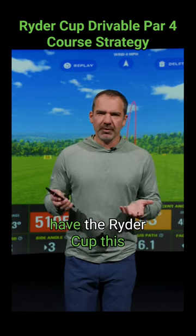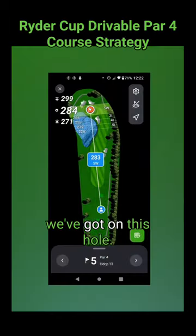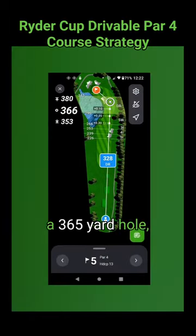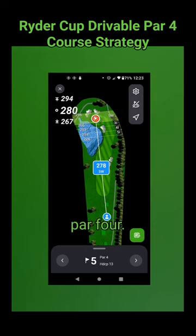We're at hole 5 from Marco Simone, where the Ryder Cup is being held this week. I'm using the OnCourse GPS app on this hole. From the back tee, it's a 365-yard hole, which will be interesting because there's going to be plenty of potential off the tee. I think they're going to play this once in a while as a drivable par 4.